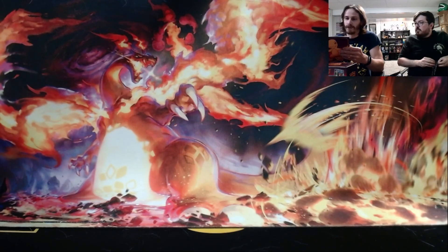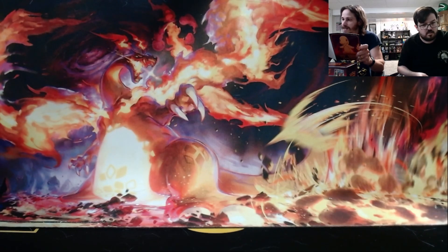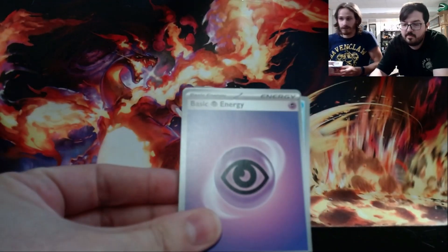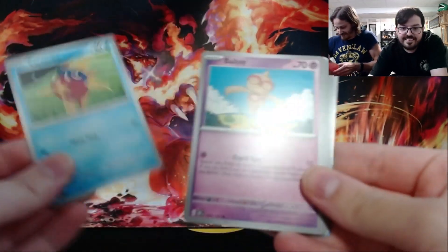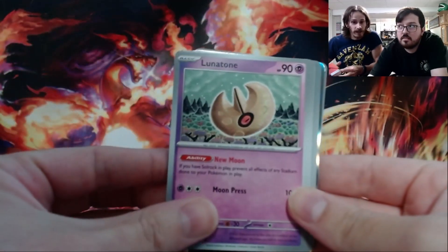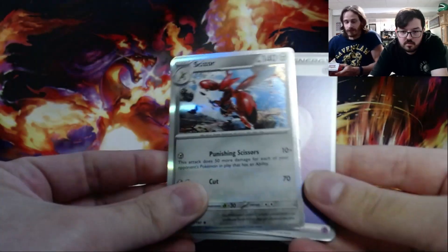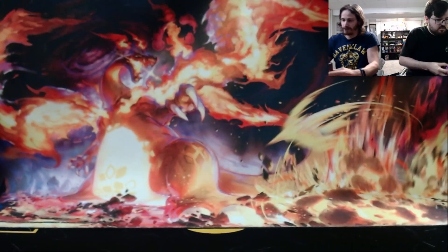I've already pulled a couple of cards — I've opened up three packs and gotten the Pidgeot special illustration, which I don't have with me here. Let's grab these guys out. What do we got? Revard, Bonsley, and... ooh, a Scizor! Nice. First pack, you've got the Scizor.